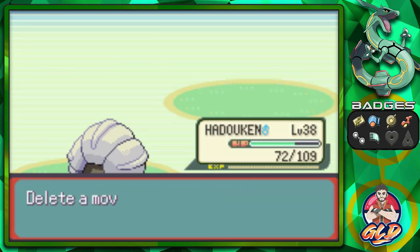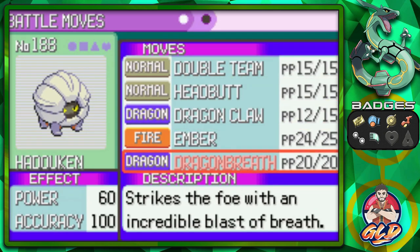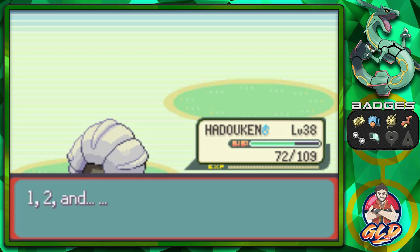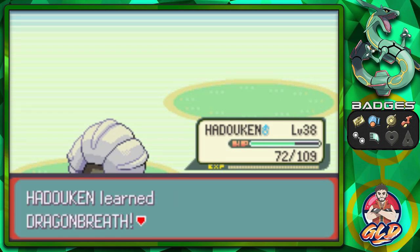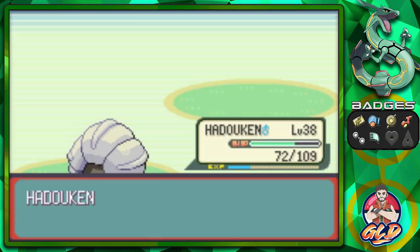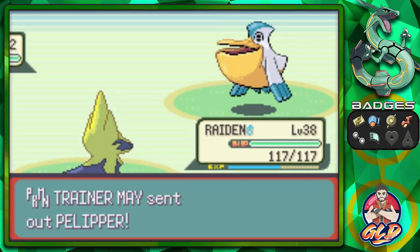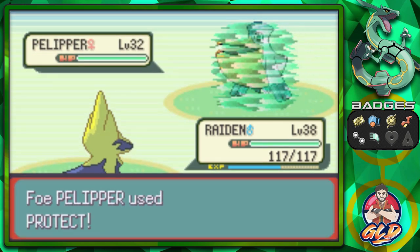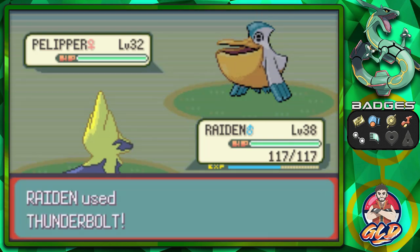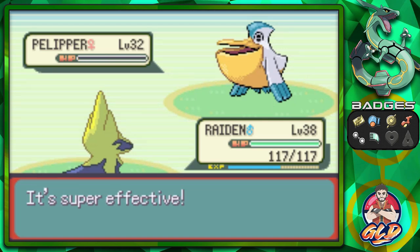Hadouken is learning Dragon Breath - that could be a good addition to the repertoire. For now I'm going to go with Double Team. Eventually I'll reteach these Pokemon new moves. Pelipper is coming out, so let's go with the savior of this team, Raiden. Thunderbolt - Pelipper used Protect, okay. Thunderbolt again for the win - that is how you do it, goodbye Pelipper!